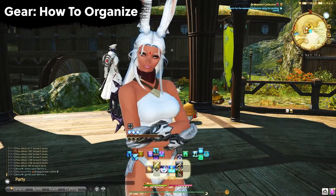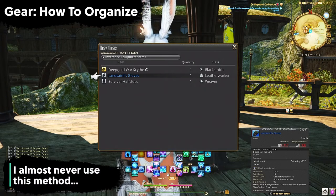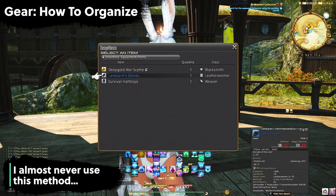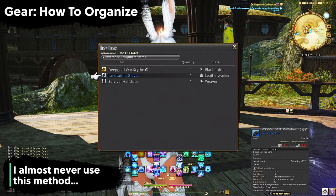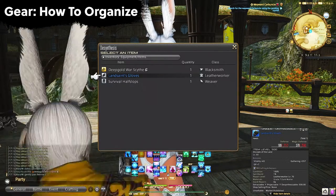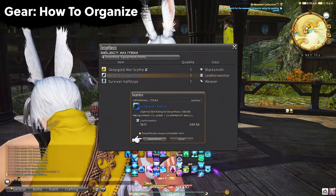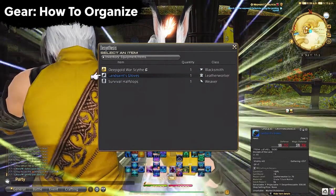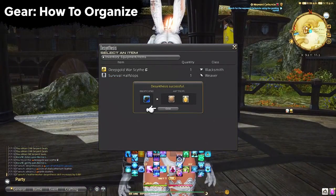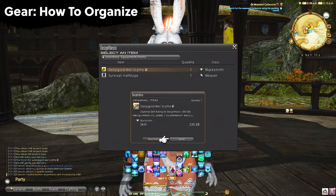Last but not least, you can desynthesize your gear. This is just another part of the game to get materials and items back from pieces of gear you can't do anything else with — most commonly regular normal gear that is unsellable on the market board. This is my last resort and I never make it this far as I always find a use for it with one of the previous methods. Once you get into regular gameplay you'll easily be able to deduce the best thing to do with each piece of gear.